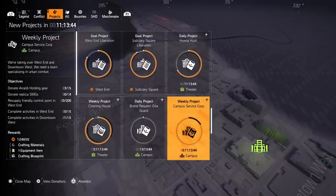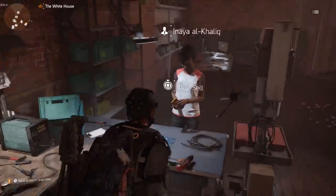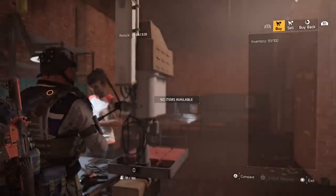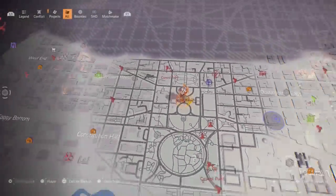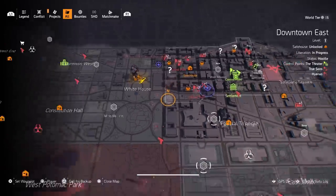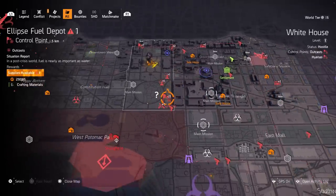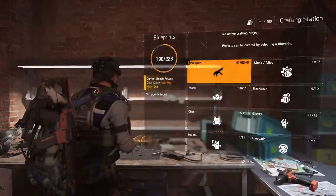This is the primary way you guys can get blueprints in Division 2. From weekly and daily projects alone you can get up to nine blueprints, and then the vendor sells one more, so you can get up to ten new blueprints per week. That doesn't even include level three control points, side missions, or hidden side missions.